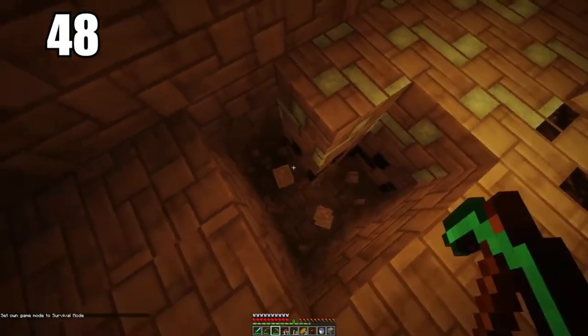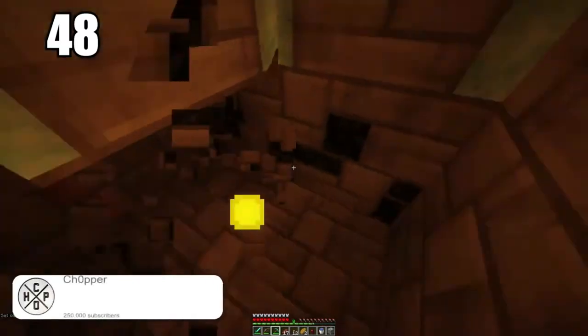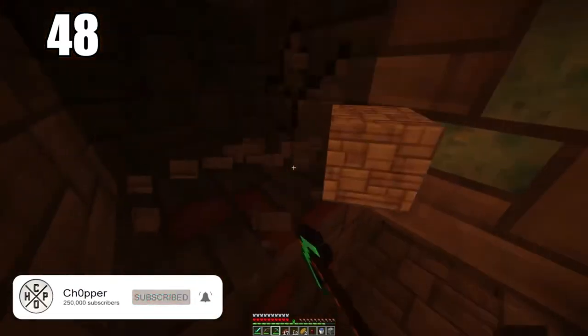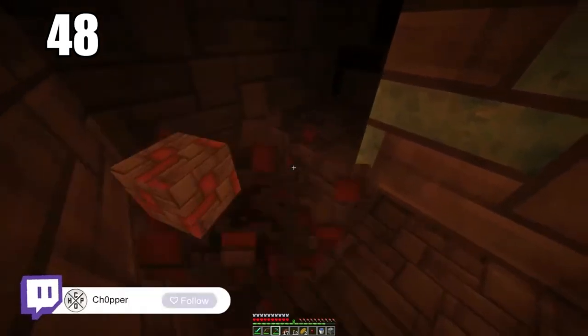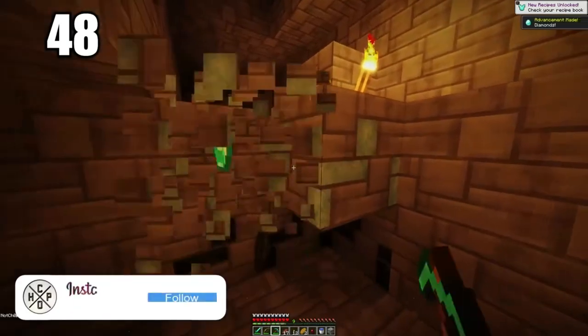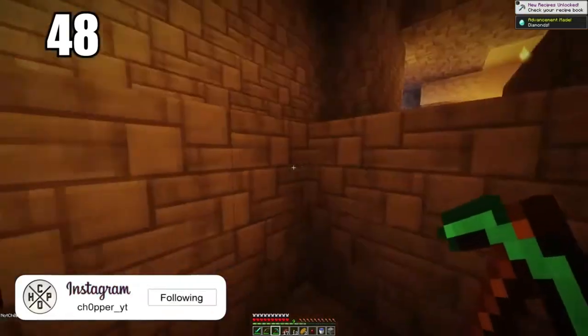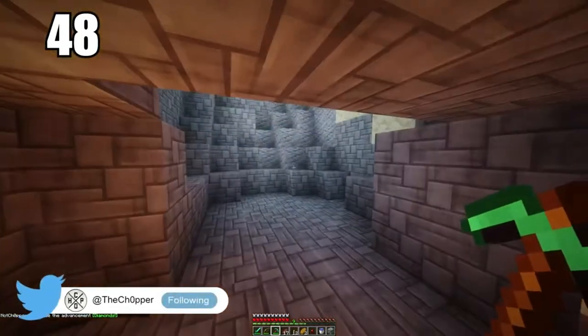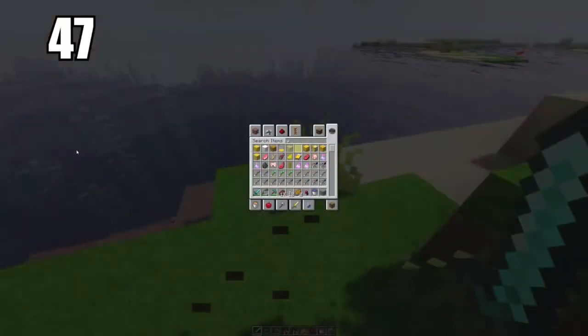Number 48 is to isolate your ores when mining. For example, if you stumble across some diamonds in a rough spot where you could lose them, the best way is to cut out everything around the ore so the block is just hovering. When you know it's safe, go ahead and pick it up. The last thing you'd want is to mine that ore and have it fall into a lava pit or somewhere you can't reach.